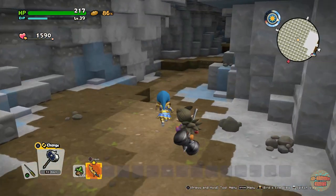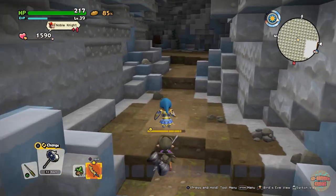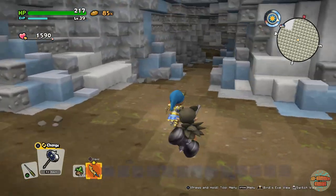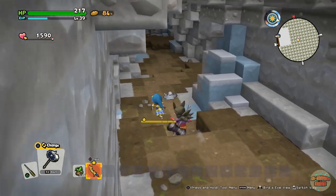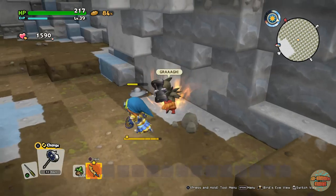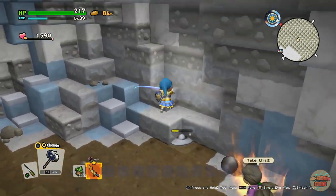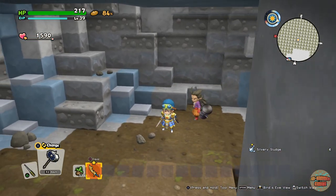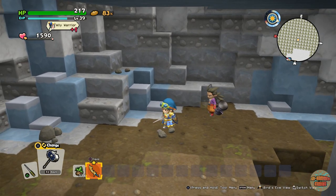Equip the poison needle and the enemy will spawn somewhere within the entrance. Sometimes you just have to do a bit of running back and forth, but he does definitely spawn in — there he is. All you want to do is defeat him. He does run around a lot, but there we go — we got some Silvery Sludge.